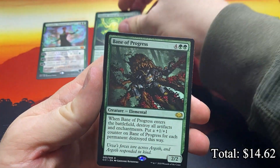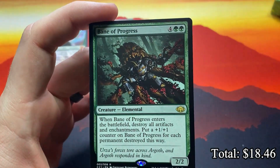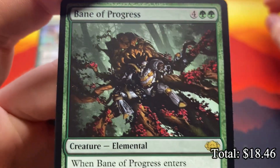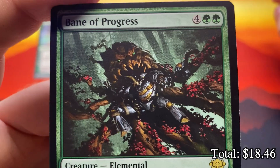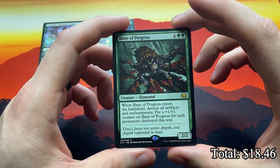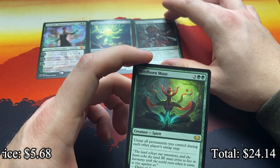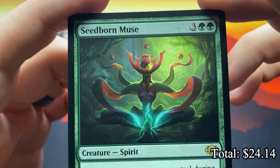Bane of Progress — oddly enough this was the artwork I was most excited for. I thought this one looked amazing for what this card is. It's an elemental, so I feel like we have so much more freedom with creature design because an elemental can appear so many ways, and this one just looked amazing. Still has a pretty good pop for the green.